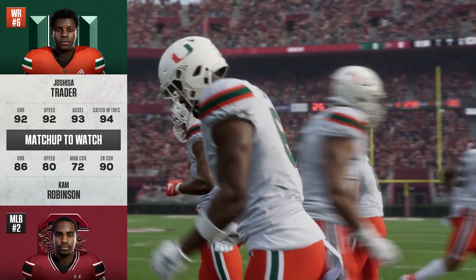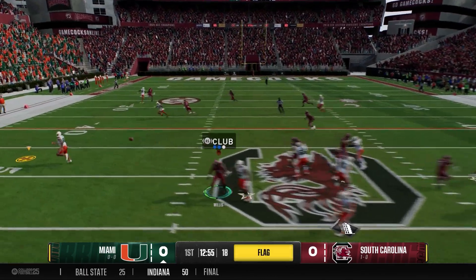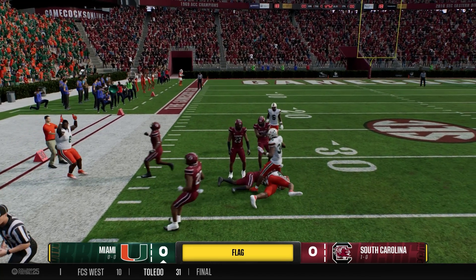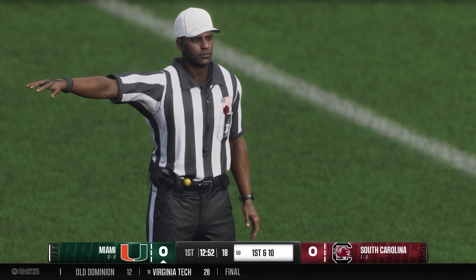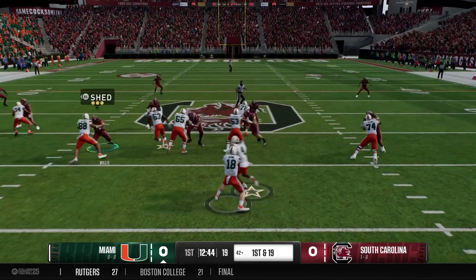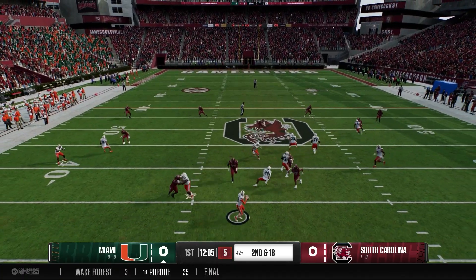We'll take a look at the Miami offense. Josiah Trader, one of the guys to look out for. This U team has plenty of weapons, and they're led by true sophomore quarterback Jose Jasmine. On the first play of the game, they dump it off short for a first down. However, there's going to be a holding call against the offensive line, specifically right guard Terrence Jamerson. So first and 19. They go to the ground — here's Mark Fletcher, the senior halfback, who had eight touchdowns a year ago. He gets one. Second and 18.